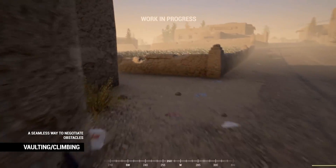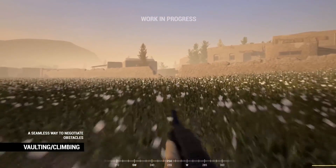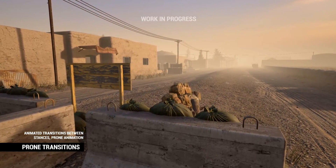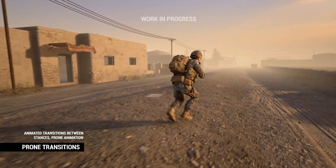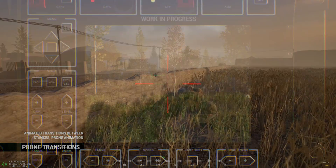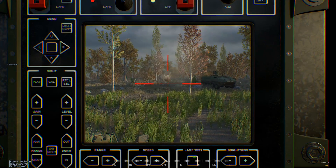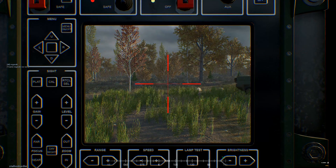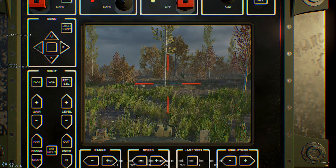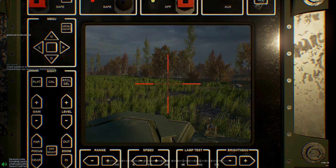Now we have a total fix for that — we are bringing in vaulting! Vaulting and jumping is finally going to be in Squad, so you can easily just hop over those walls and be on your way. We don't have to worry about being stuck in compounds anymore. You used to have to walk around some of these, but now you should be able to easily get over them. The more agile and realistic our soldier gets in Squad, the smoother combat is going to be.